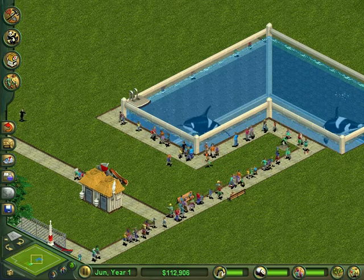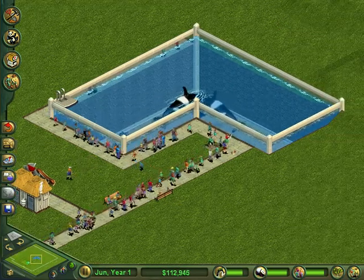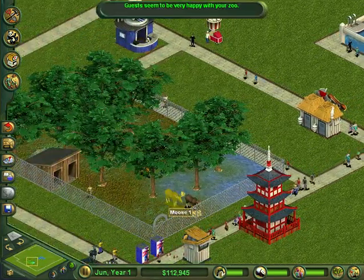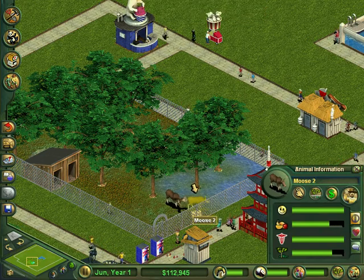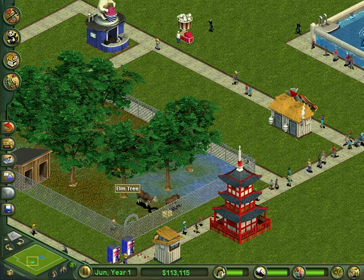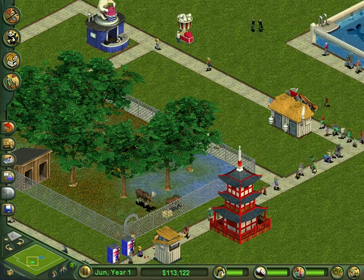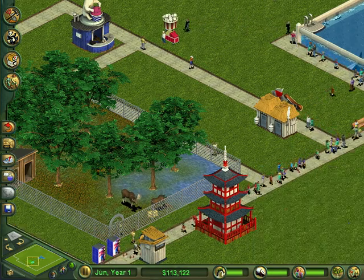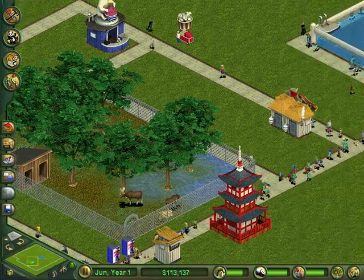Hopefully these two don't make babies anytime soon, because this is a really small exhibit for the two of them in the first place — I already have a baby in here. Are these guys still happy? Yeah, he's still happy. What a loving family. Moose 3 — oh, he's starving. Why don't you go eat something, buddy? No? Okay. Yep, you're stupid.